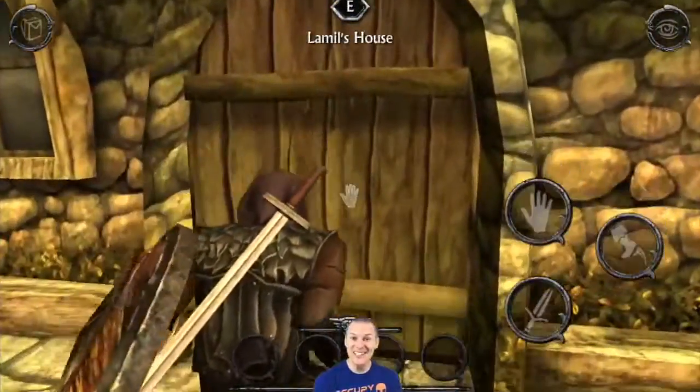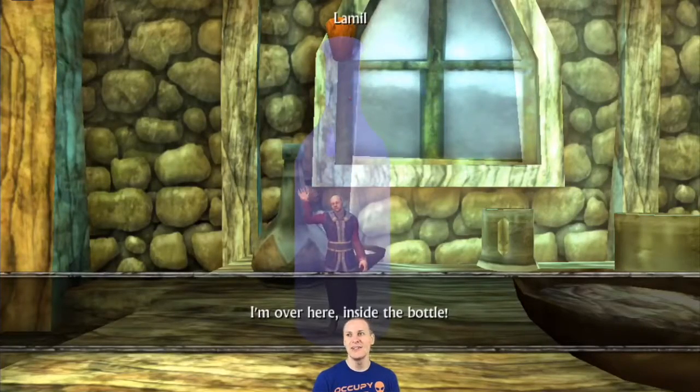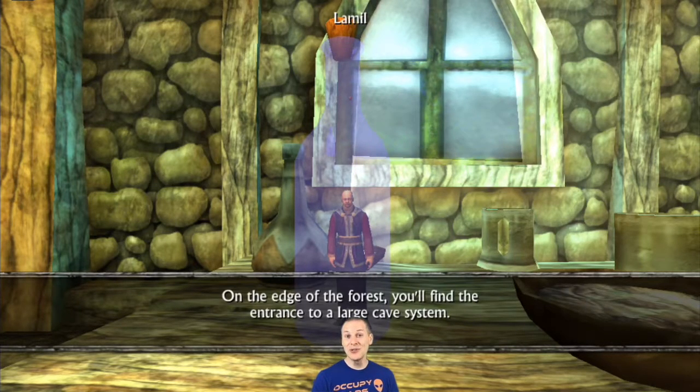When you go into Lemel's cottage he's trapped in a bottle. You talk to him and he basically says I can help you but you just need to get me out of this bottle.